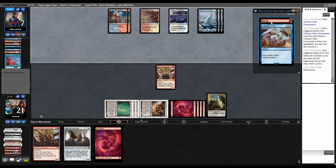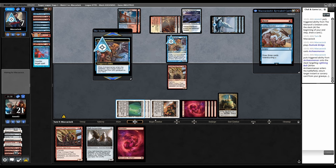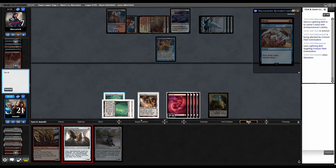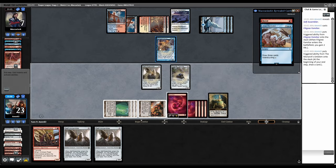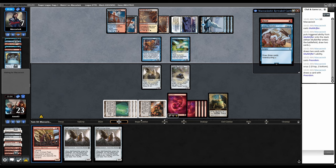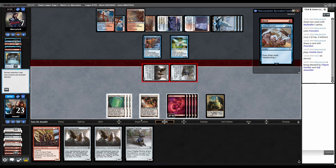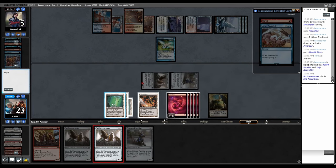Archaomancer — so they can get back a removal spell. Let's force them to use the removal spell. Combat, attack — there's the removal. Play Self-Assembler, grab another. Instead of Crimson Fleet, I think I want to play Filigree Familiar here because if they kill both our guys and attack us, we have another Monarch card to get the Monarch back. Also if they have multiple removal spells, the Filigree Familiar will at least draw us a card. Moldrifter hardcast, Preordain — they bottomed both cards. Out of Self-Assemblers, go to combat.